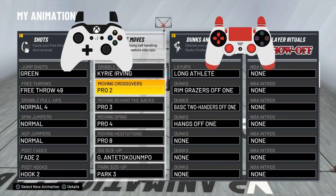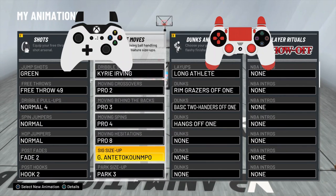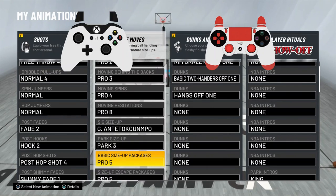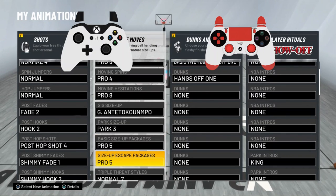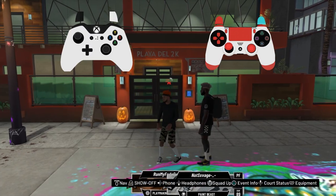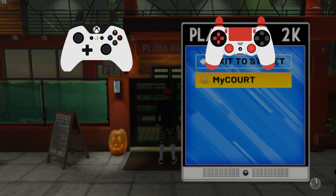Kyrie Irving dribble style. Pro 2 moving crossover. Behind the back Pro 3. Spin Pro 4. Hesitation Pro 8. SIG size up: Giannis Antetokounmpo — I changed up my SIG size up and I'll get into why in a bit. Park size up: Park 3. We're not going to get into park size ups in this video, but in future videos stay tuned. Basic size up, Pro 5 — that's important. And the Pro 5 Signature Escape, which is important because that's what's going to give you the curry slides. I got the Xbox controller and the PlayStation controller. Let's get into it.